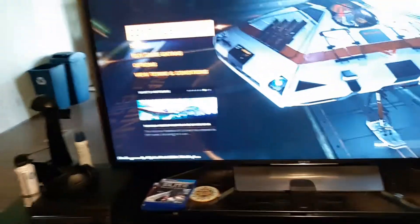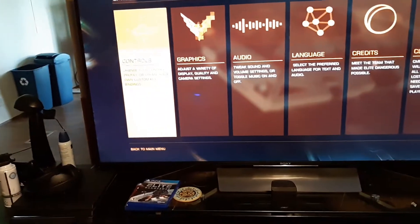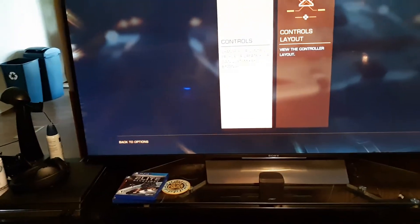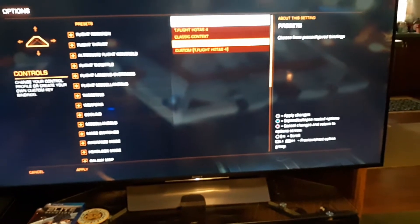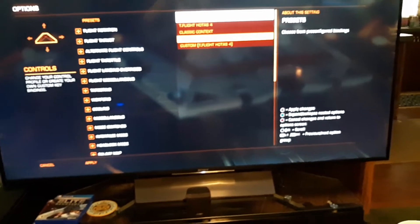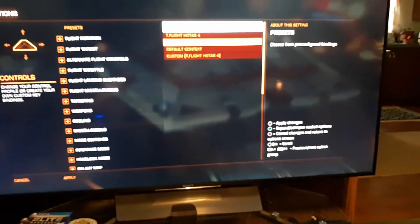When you go to controls — it's controls here, it's kind of bright, I apologize, I'm using my phone to record this since I don't have all the expenses set up — you go to toggle and try to find the T-Flight Hotas 4 option. Normally before, it would just show 'default' in classic context and nothing else.